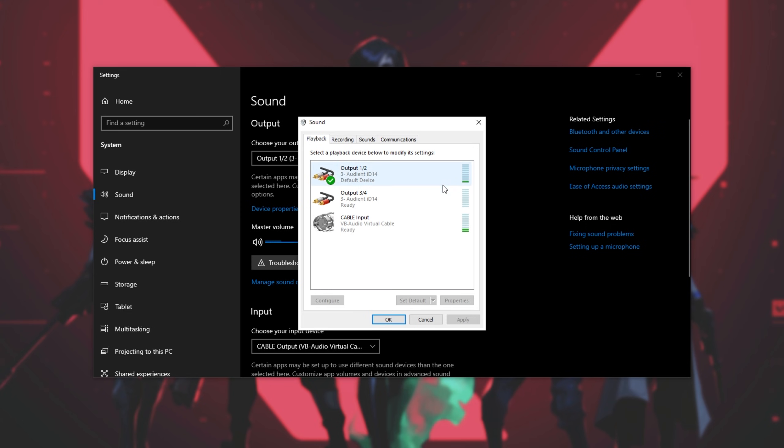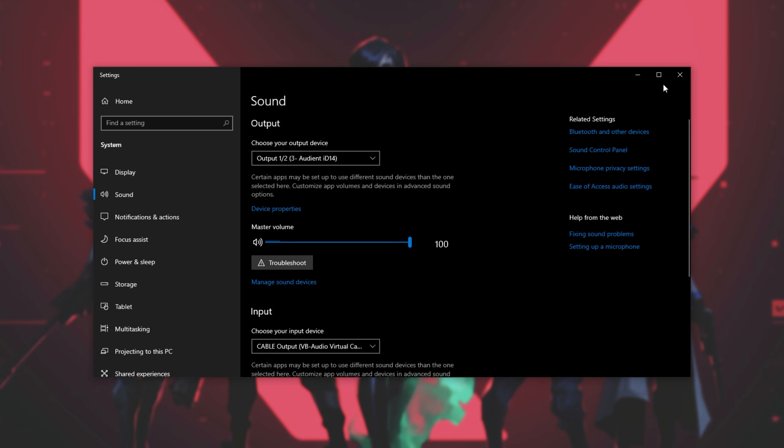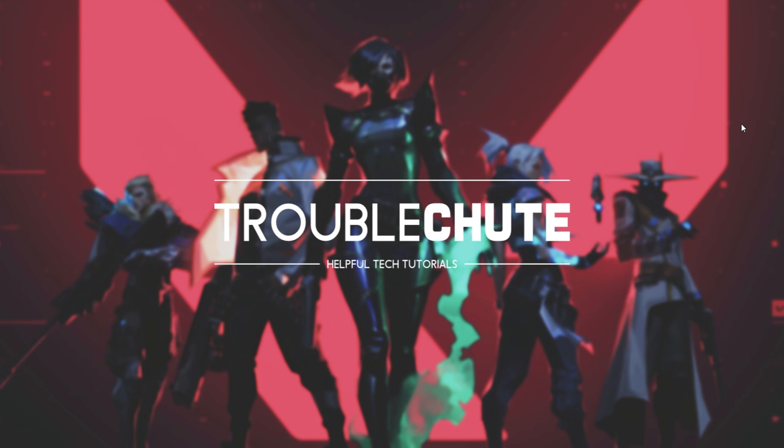Inside of this new window, head across to the Recording tab, right-click your microphone device, and click Set as Default Device. Right-click again and click Set as Default Communication Device. By doing this, your game should detect which microphone is which and which one to use.